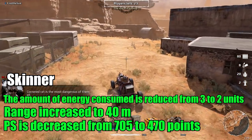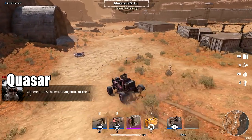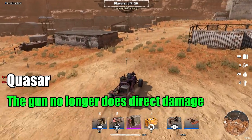Skinner Harpoon: Instead of 3, it now requires only 2 energy points. Range is increased to 40 meters. Power score is decreased from 705 to 470 points.